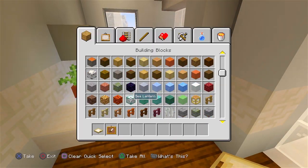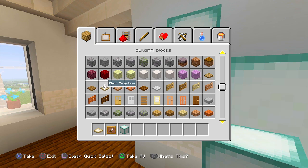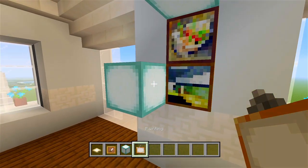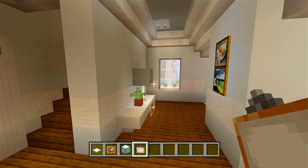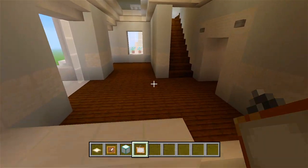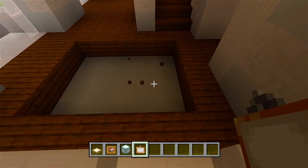Let's go ahead and have two sea lanterns in that hole, and we'll cover this up with two small paintings. That's all I'm going to do for the decorations on that side — just to kind of fill it in. We'll do pretty much the same exact thing on the other side, except with different decorations on the table, maybe a different table design, and different colored carpet.